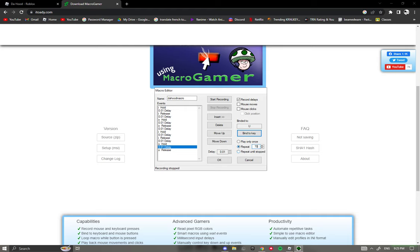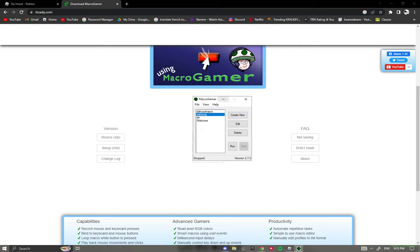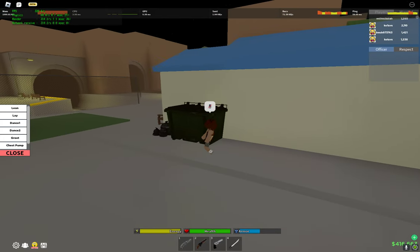Keep it on Repeat and save it — name it something like 'the hood macro.' Now what you want to do is join your Roblox game. As you can see I'm already in a game.